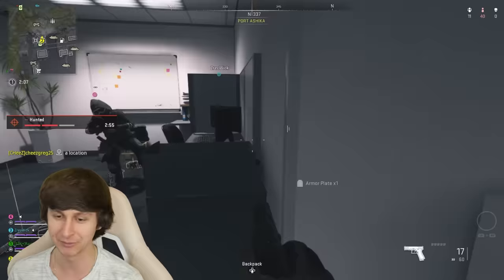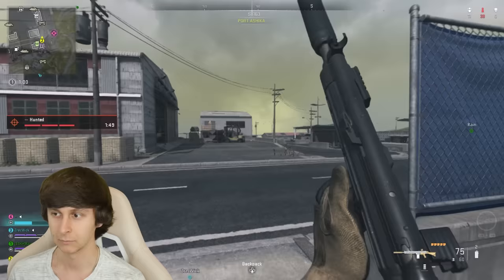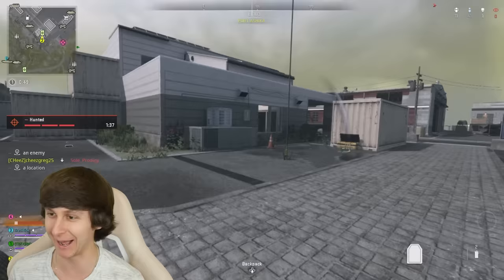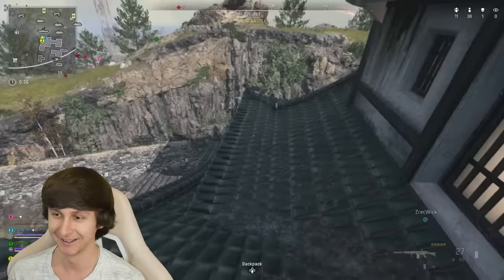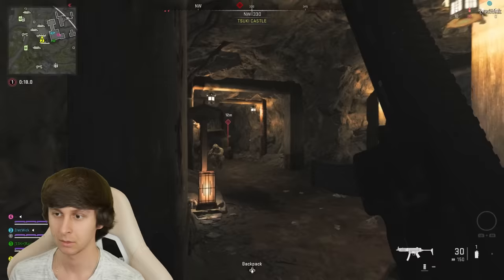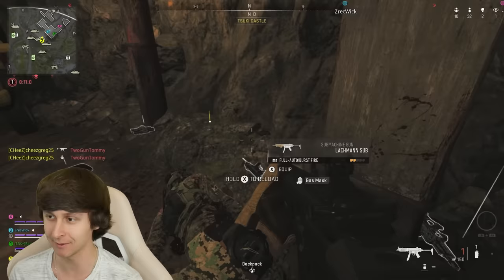We can't reload any gun, so we've got to pick up a gun that has a lot of ammo here. There's a Rappage — I'll take that. It has a lot of ammo: 75 shots, that's good. My teammate needs some help. I got one guy. I'm by myself, so I'll take this redeploy and fly out. The castle's not any safer, but at least I'm with my teammate. There's someone over here — got him. Now I need to swap out my gun because I just used all the ammo. I'll take his Lachman.